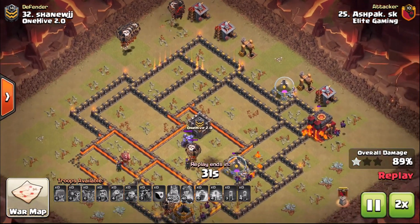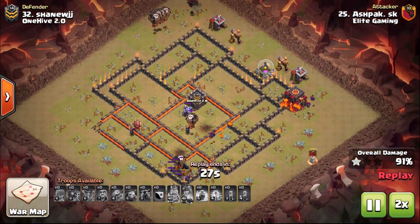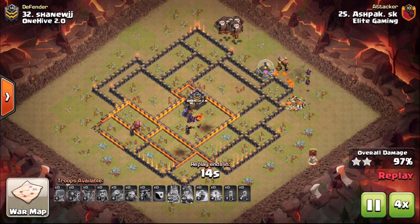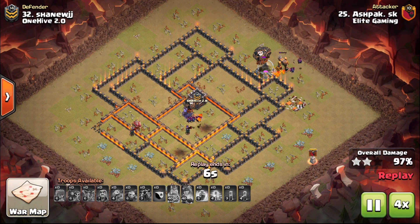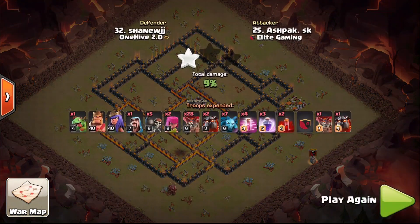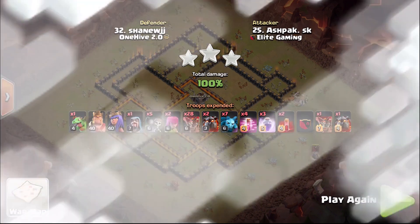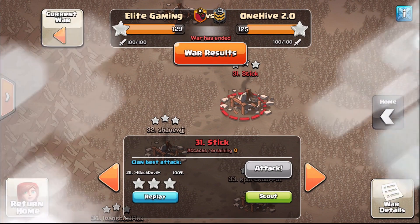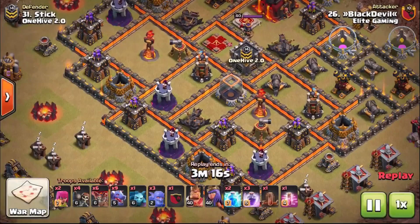Once you've kind of picked off a corner of the base you can then take out the perimeter defenses — the defenses around the perimeter of the rest of the base. Meanwhile the rest of your balloons have them rage spells and the extra damage right over the core to get down the main defenses. So a couple of very impressive Town Hall 10 three-star attacks — let me know guys, what's your favorite strategy for Town Hall 10?